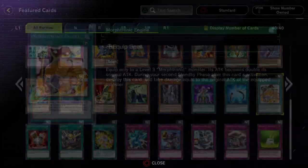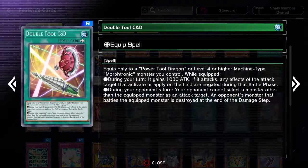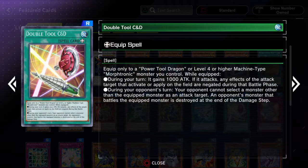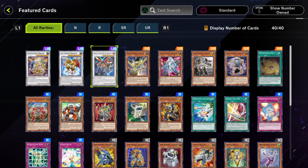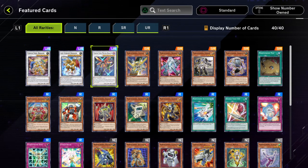Unfortunately, it doesn't seem to have that really good equipped card — Double Tool C and D. This is probably one of the best equipped cards for the Morphtronics. But unfortunately, you can't actually equip it to the Power Tool Mecha Dragon; it has to be the original, and this doesn't treat its name as Power Tool Dragon while on the field.